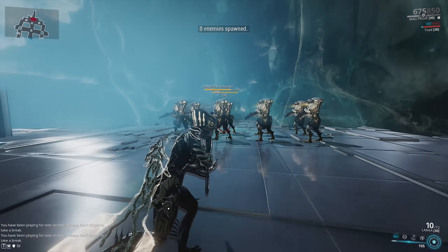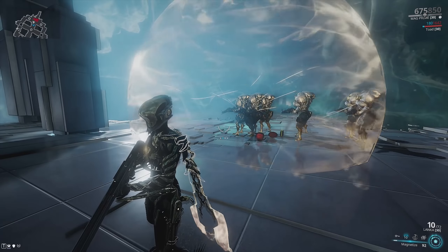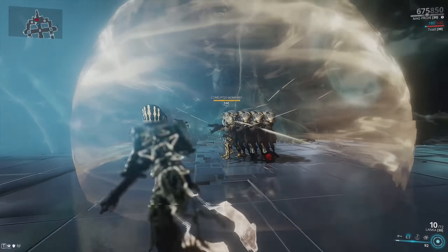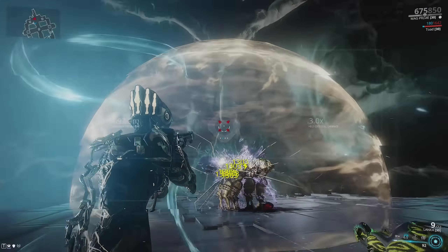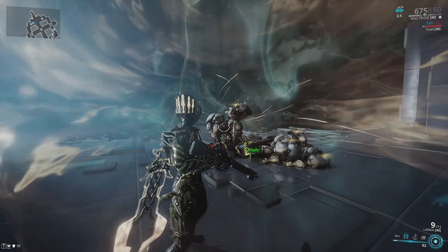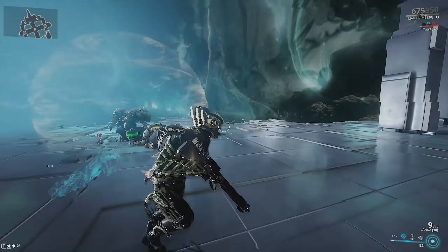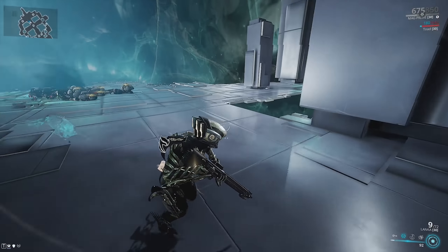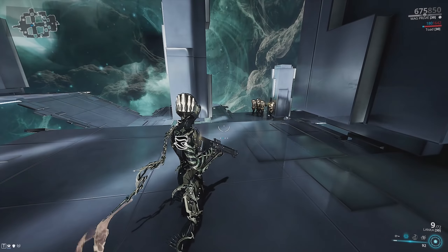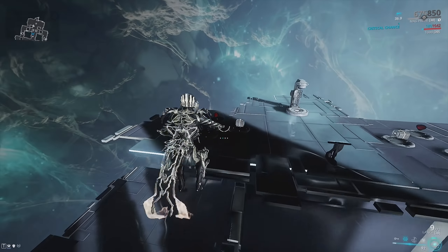So if you pay attention — we spawn in these Bombards and cast our second ability. The enemies surrounding this guy are going to be sucked in. We deal bonus damage to this guy but less damage to the surrounding enemies. I one-shot all of them, but that's because I'm extremely overpowered and using an overpowered build for what I'm trying to demonstrate.